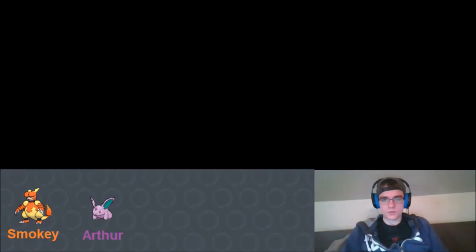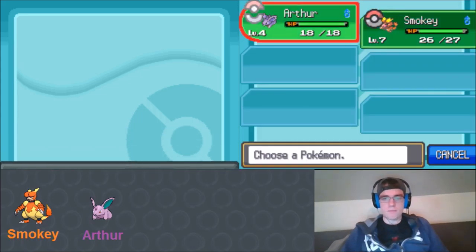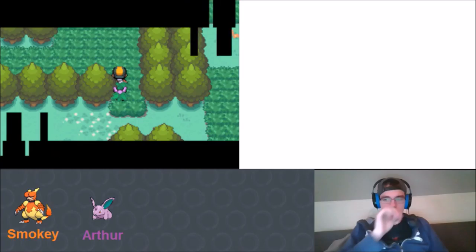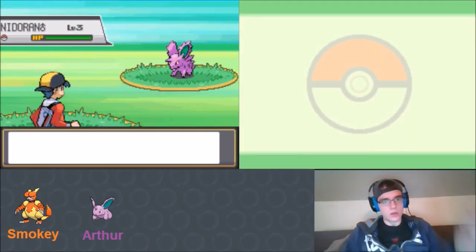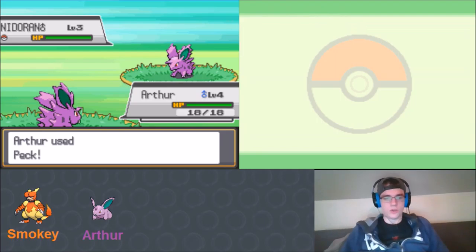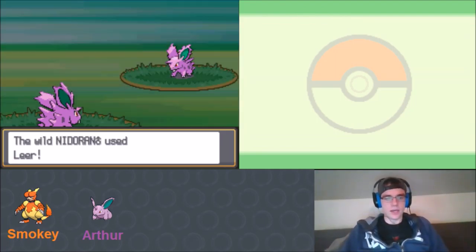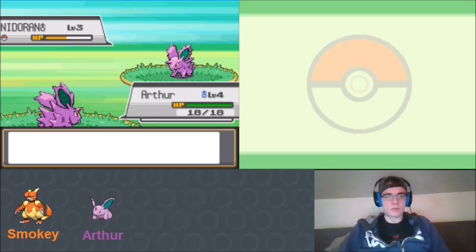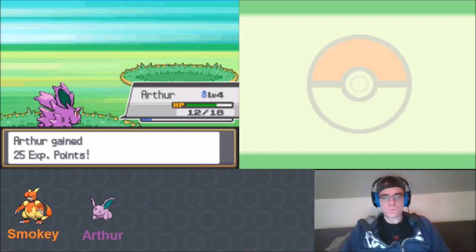We'll get Arthur up to around level 7 if we can. We don't know what else is in this grass other than Nidorans. If we run into something really strong we'll have to be careful. This one is level 3 so we should be able to take it out. We're just going to Peck it - looks like a four-hit KO. He uses Leer, which could be troublesome, and we can capture a new Pokémon on the route above.